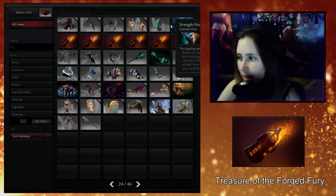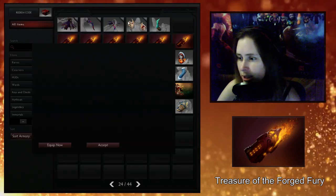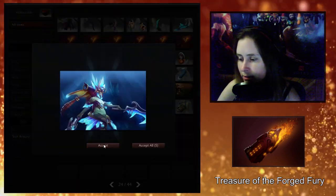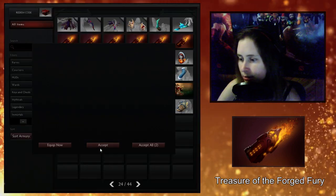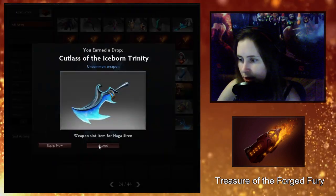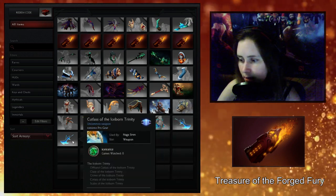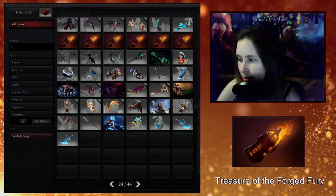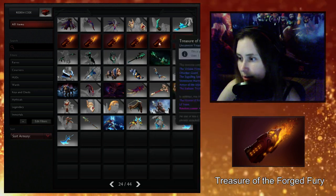I'll probably mix and match my Naga Siren set because I really like this hat. I should have been checking for styles — a lot of stuff comes with styles these days but usually it's the mythical. Let me check that quickly: it's all ice stuff, pretty neat, very cool. I guess that's why it's an ice set. I don't see styles on here — that's too bad.